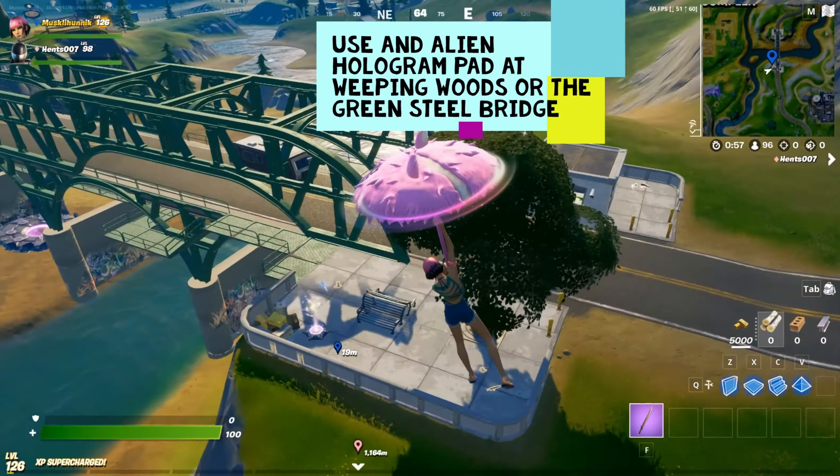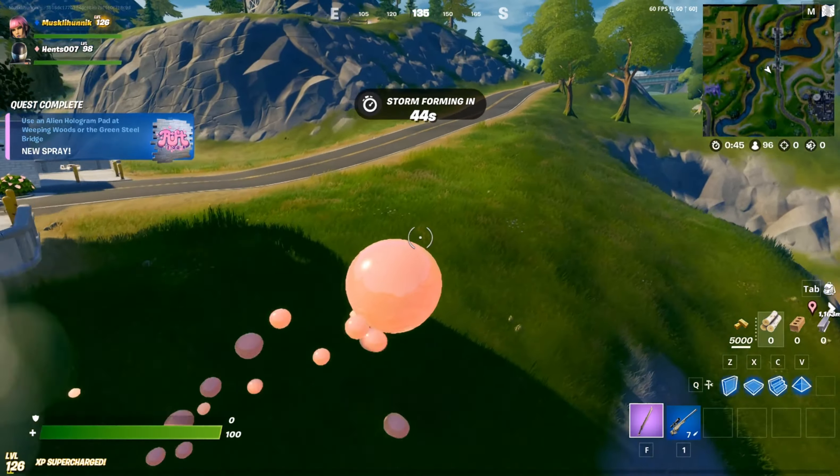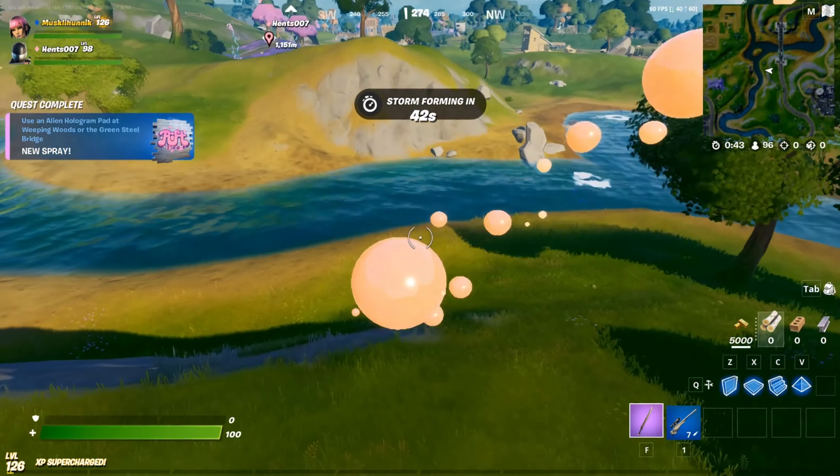Use an alien hologram pad at Weeping Woods or the Green Steel Bridge — today's new challenge in Fortnite. There are two alien hologram pads, one in Weeping Woods and the other on the Green Steel Bridge. Choose one, walk into the hologram pad, and the challenge is done.